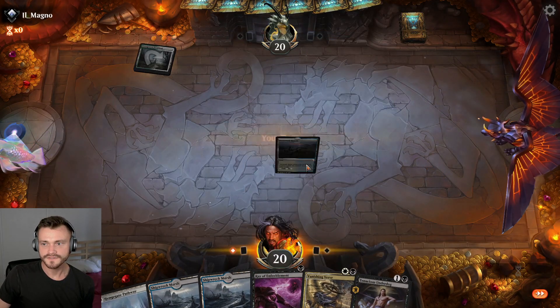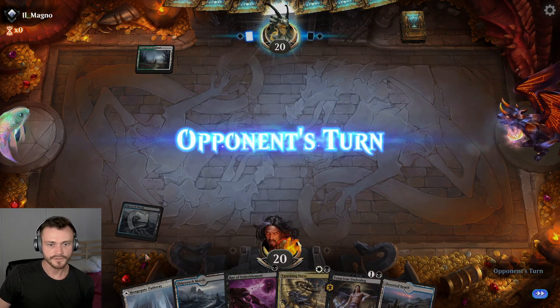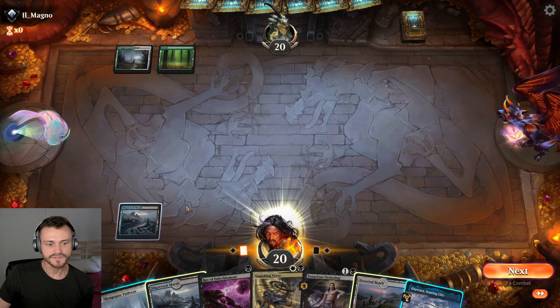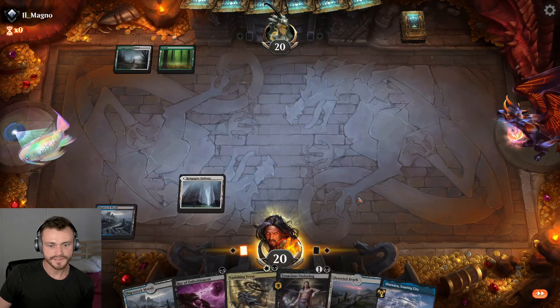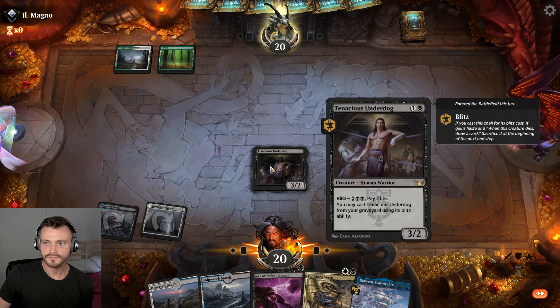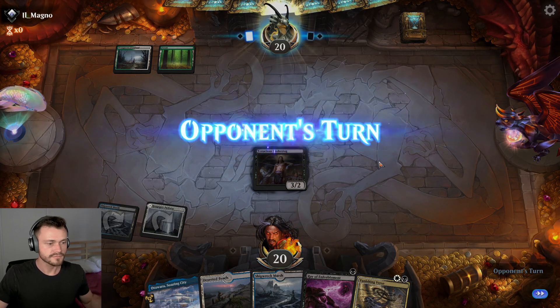Hope we have some creatures to interact with — looks like we will, most likely. Drop you early, make sure we get that black mana source for the Underdog on two. Opponent plays green-white, does nothing. Play you out on white, get our Underdog going. A little stick from the opponent moves to their turn.